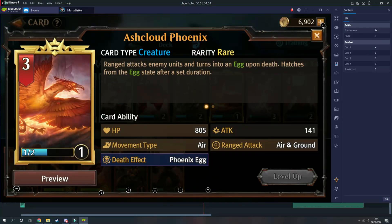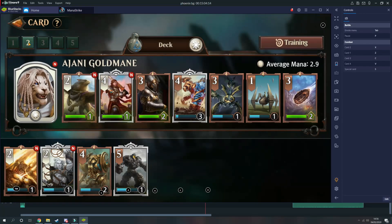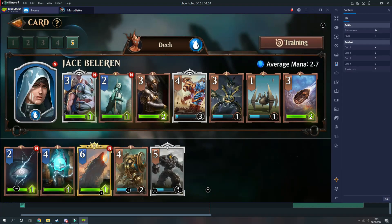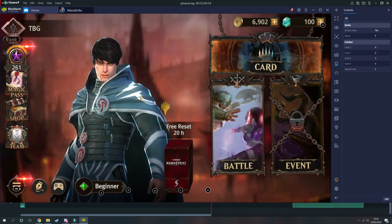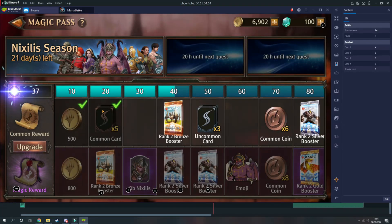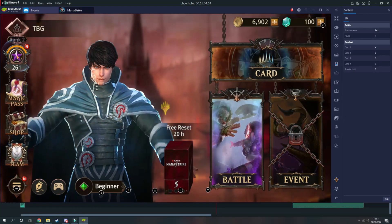You've got your different planeswalkers that you can choose — you get five to start off. Certain cards you get can only be used with certain planeswalkers, whereas other cards are more generic and can be used across all the different characters. There's also a regular season pass available, similar to other games like this, so I'm working my way through that. There's also a profile section where you can unlock new cards.